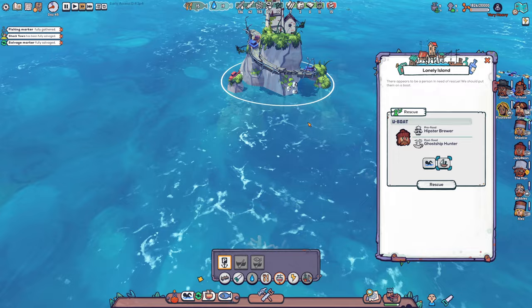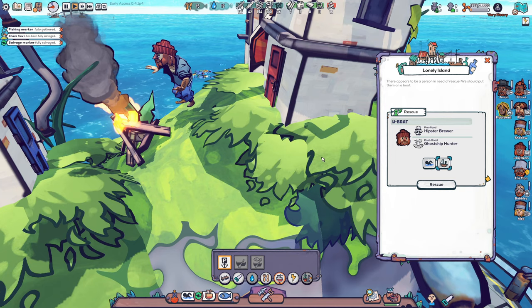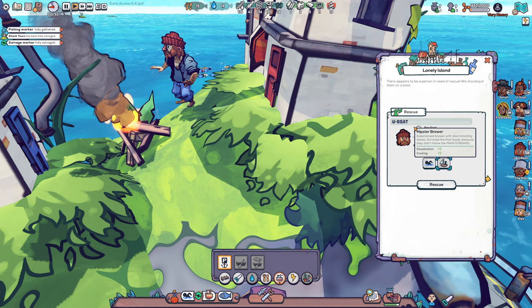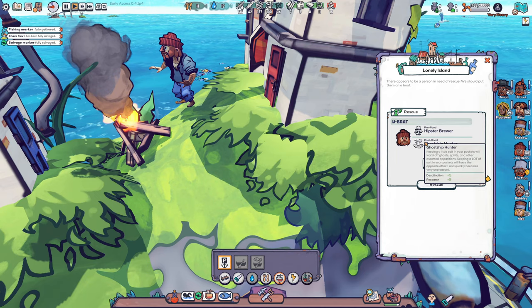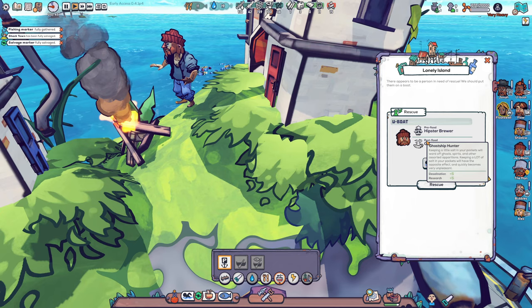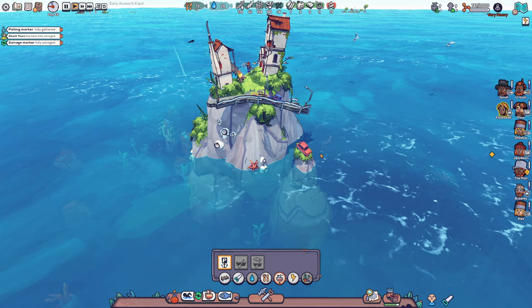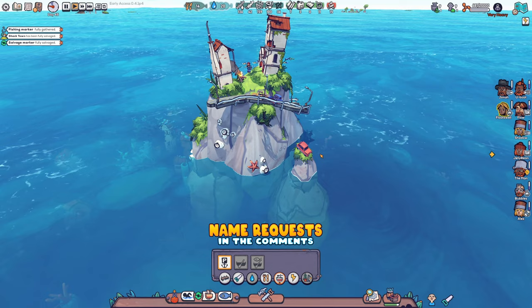I think we're going to move to a new world maybe after this as well. So here we have another drifter — hello, U-boat number two, how are you doing? It's a pretty cool beard and beautiful hat on his head. He used to have been a hipster brewer before the flood, and later became a ghost ship hunter. Experienced the brewer with a discriminating taste — survived the first flood because they didn't follow the mainstream. Well done for being the hipster brewer! Keeping a little salt in your pockets will ward off ghosts, spirits, and other assorted apparitions. So we're going to save him as well. Guys, we have one girl to be named, one guy to be named, and two seagulls to be named — so do let me know your names.